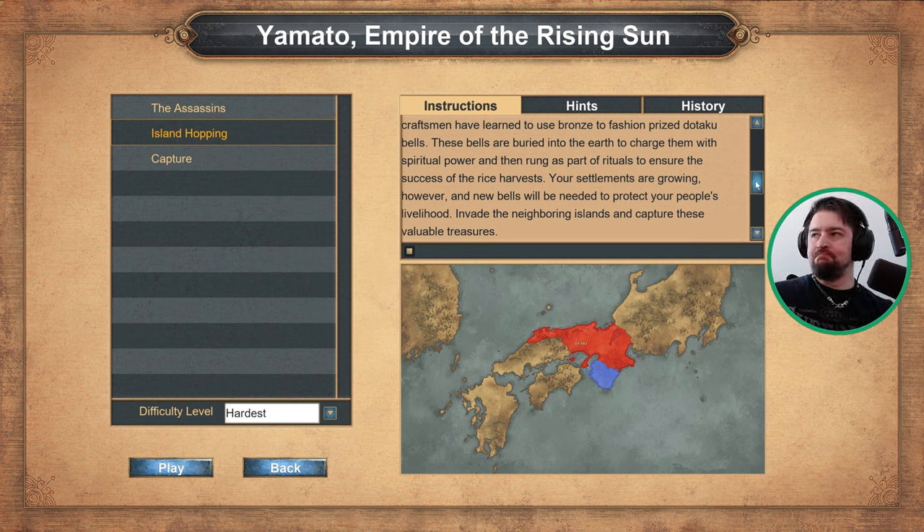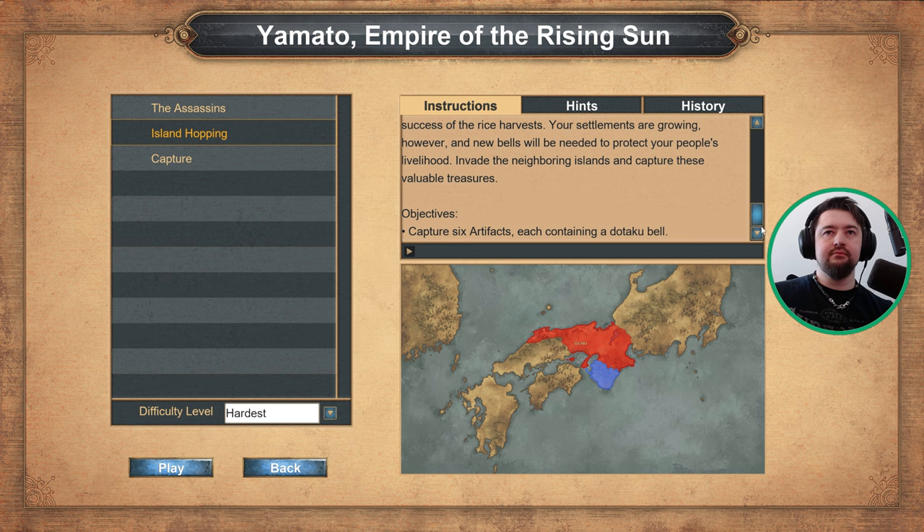Invade the neighbouring islands and capture these valuable treasures. Hello and welcome back to the Yamatu Empire of the Rising Sun campaign. We are on Scenario 2, aptly named Island Hopping. The objective of this one is to capture six artefacts, each containing a dotaku bell.